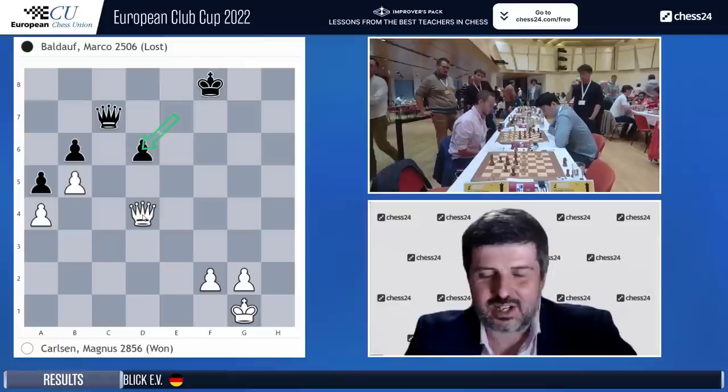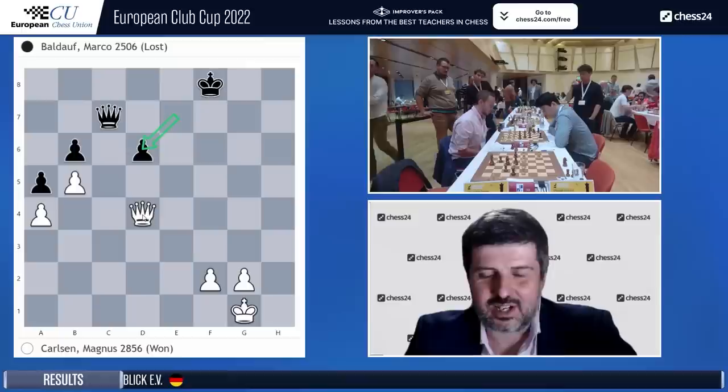I know why he resigned. I thought queen c7, but then my takes d6 actually trades queens — knight takes — yeah, it trades queens. You can give a check from c3, c1, and h6, which is why I was so interested in queen c7. But then after I go to g3 and start making queen f4 checks everywhere — queen g6, queen g4 — I end up with a decisive advantage. That was a great finish.